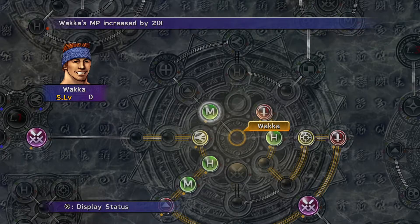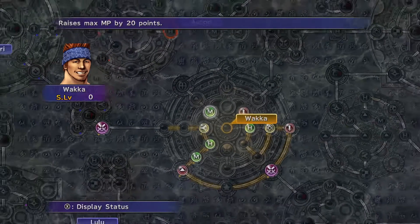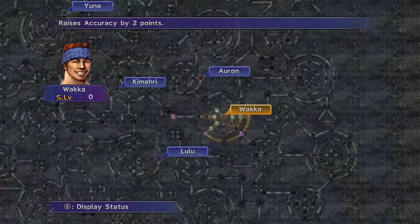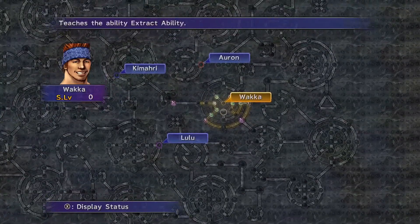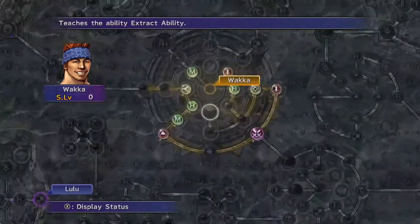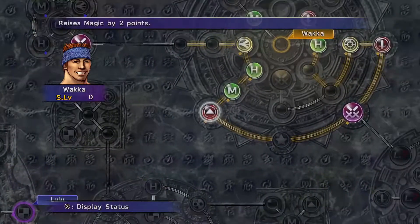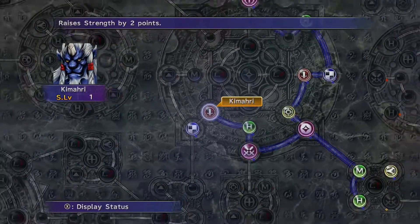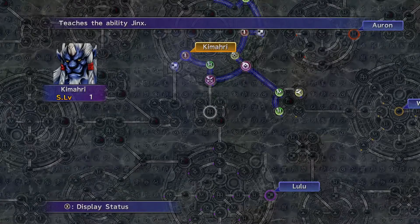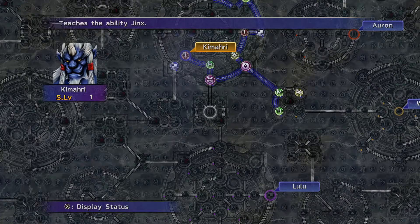We did do a little bit of stuff. This is where we're at right now — we got quite a lot with Wakka, and then a few things with Kimari as well. As you can see, I decided not to go down here because we don't have the ability sphere, so we can't learn the Jinx attack or skill. So I just decided to go this way and I'll probably keep going like this.